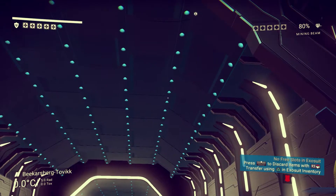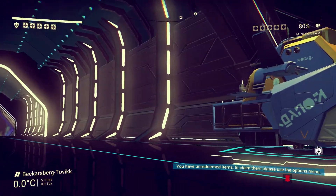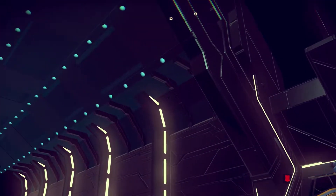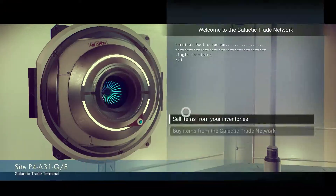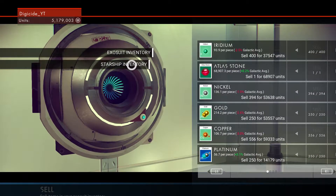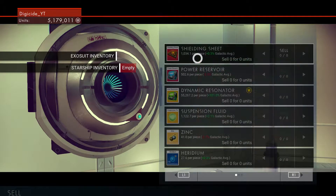Look outside and you will see the grave marker — you are just about on top of it. That means your ship's inventory has been duplicated. Go up the ramp, go to the trade terminal, and sell all the items in your ship's inventory.